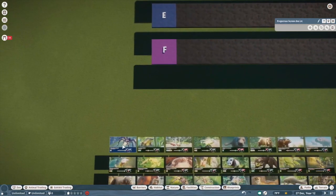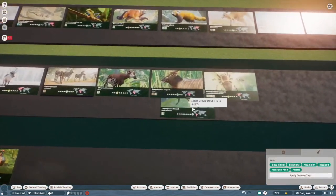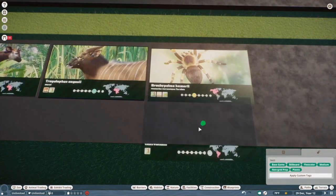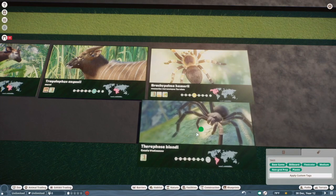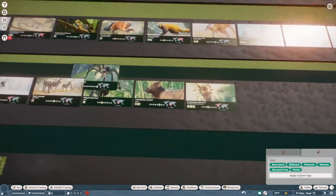Goliath bird eater. I like this guy less than the tarantula just because its colors are a little more boring, but that's obviously not an issue with the modeling. This is definitely much more personal. I'm going to throw it in C tier.